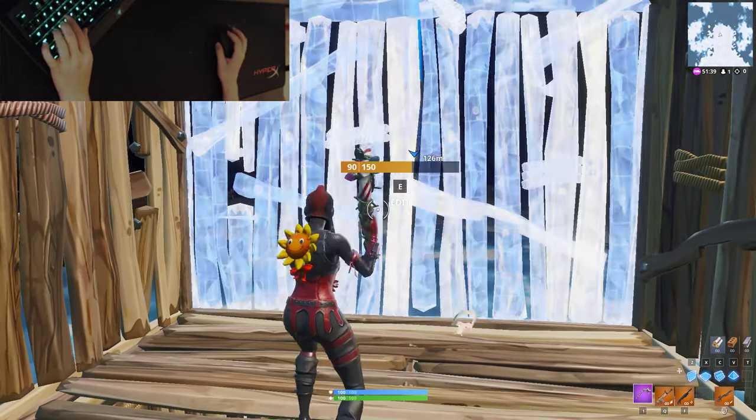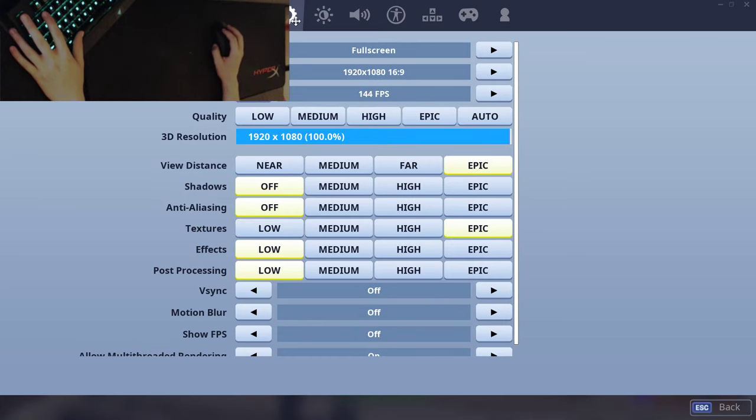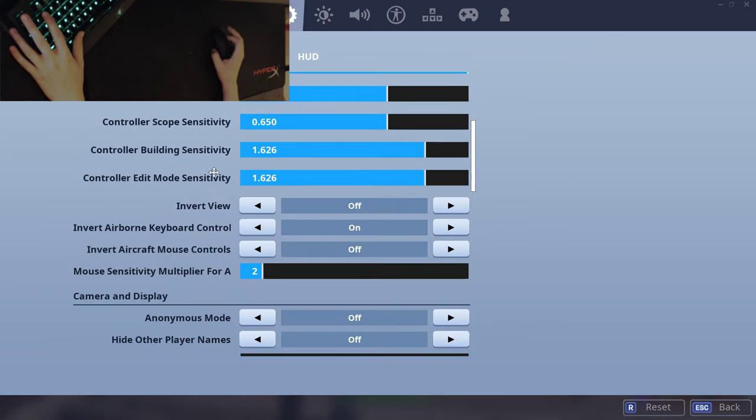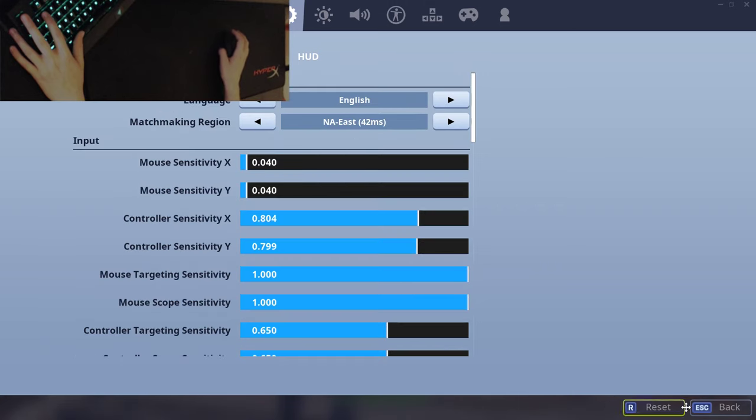Before we even start learning this rotation trick, you guys want to make sure you click on settings and click on this little gear icon. Scroll all the way down to where it says auto open doors. You want to make sure it's turned from off to on. Click apply and back out.